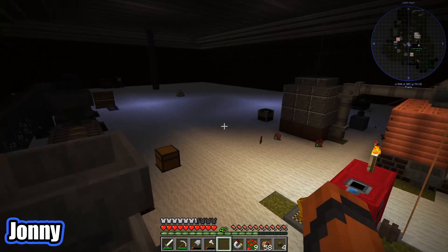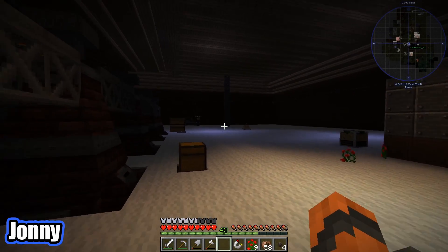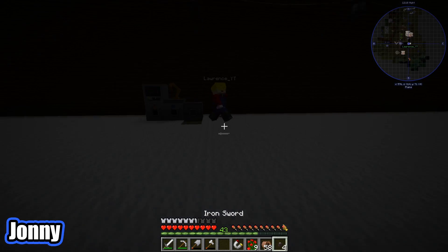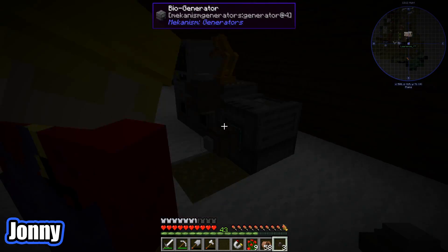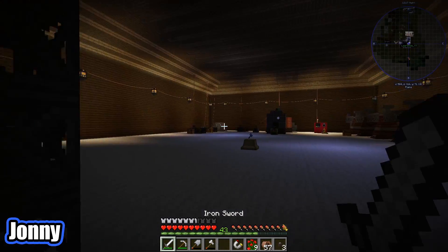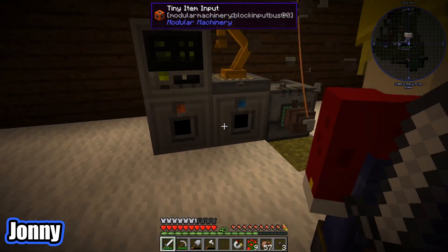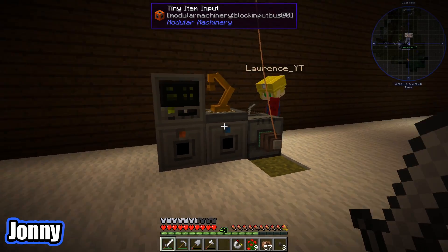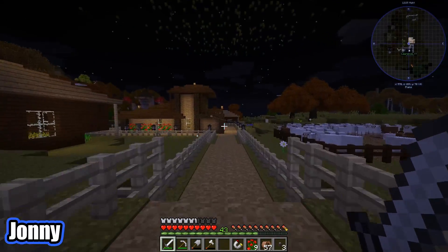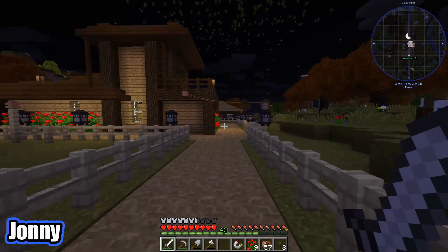So maybe we do need to put the power out the front. I was going to say, the front looked like where the picture was for it. Yay! We have lights. So our lights will be entirely powered by our bio stuff. And I'm going to go home and grab a bunch of wheat, because we have so much wheat.